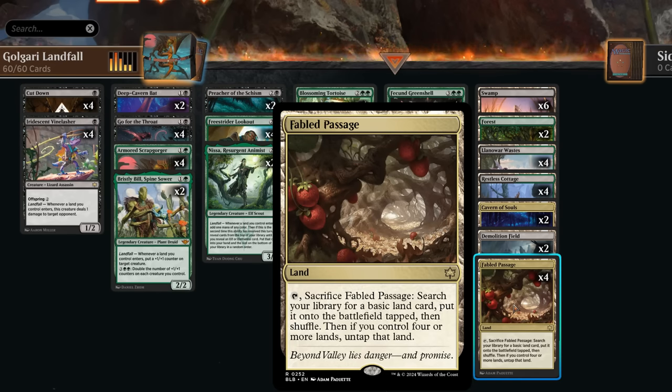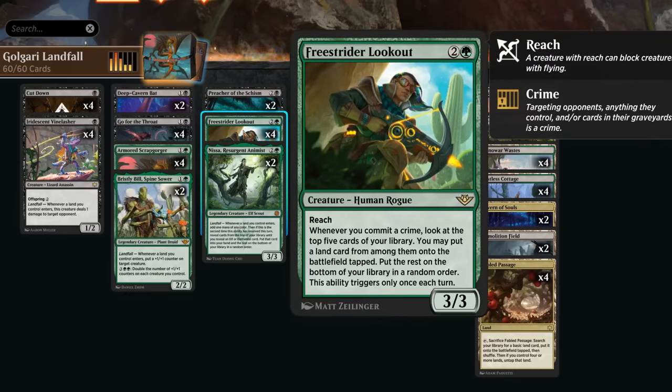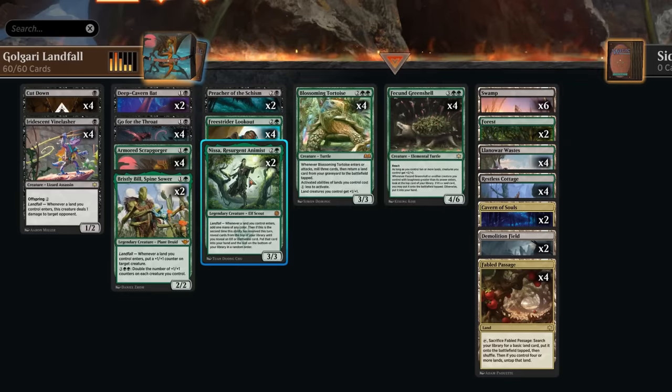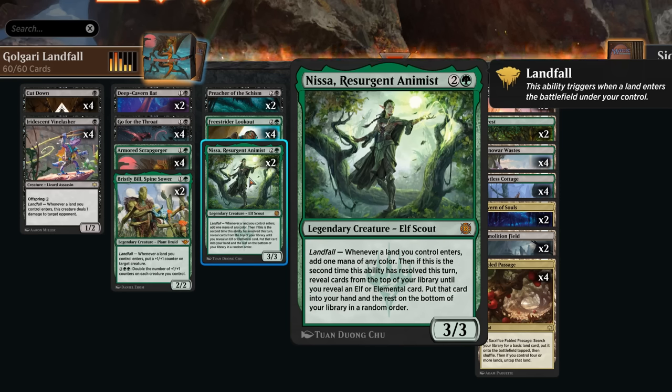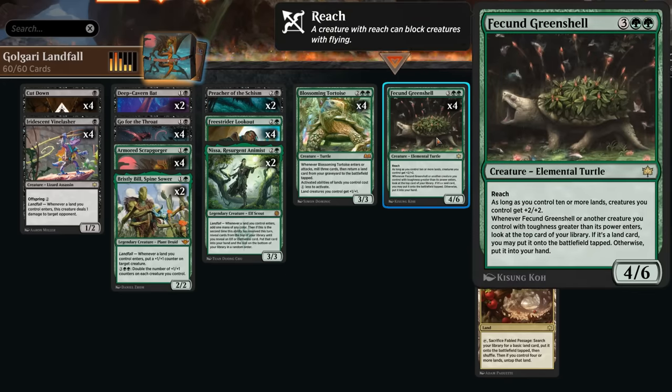Fabled Passage has been reprinted in standard, giving us another way to enable landfall twice. We can also save it to use on the opponent's turn to deal damage with Vine Lasher, commit a crime, and trigger the Lookout again. Nissa is also great here as a way to generate additional mana with landfall, and if we trigger Nissa twice in one turn we can find an extra elf or elemental — most likely another Green Shell, which is also an elemental.